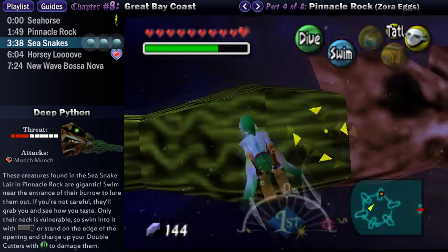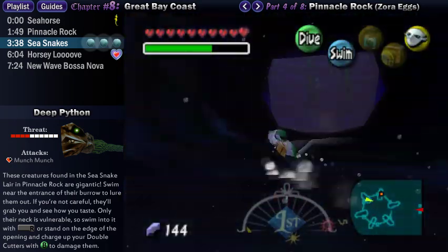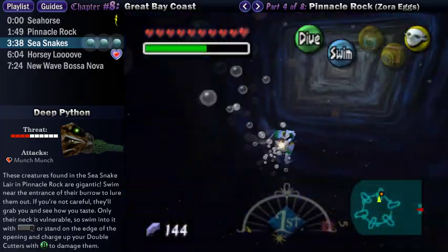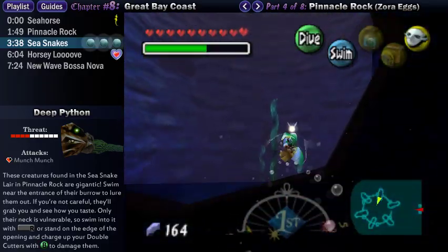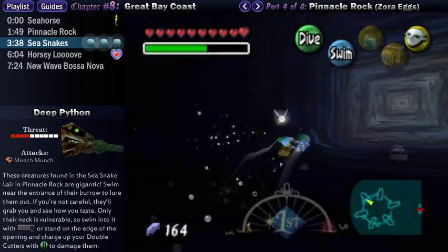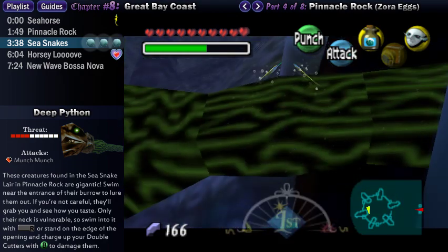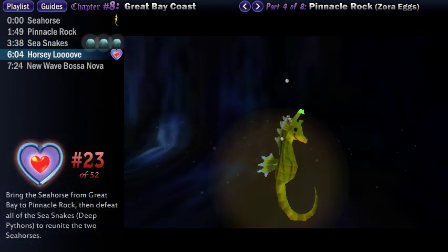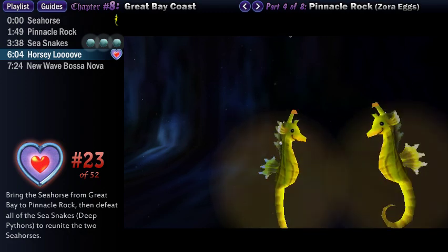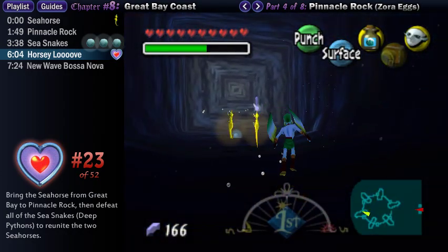The seahorse earlier asked a favor of you — it turns out there is another seahorse trapped somewhere inside the sea snake lair, and it's asking you to kill all the giant dangerous creatures to save its friend. So in other words, you want us to barge into their home, murder them, and find your friend. That seems a little unfair to the deep pythons — just taking a nap down here, and then it's Link! Once you have killed all eight deep pythons, the two seahorses will be reunited. Apparently they're more than just friends. They'll gift you with a piece of heart — dang straight.